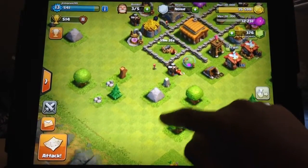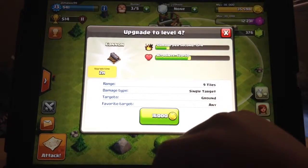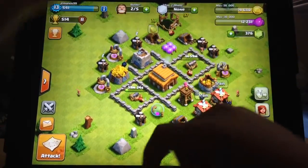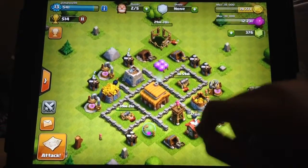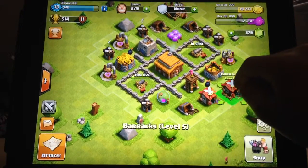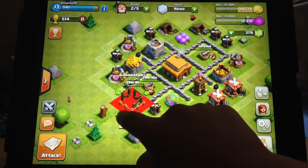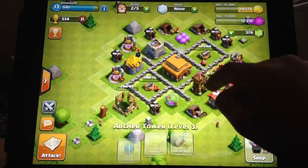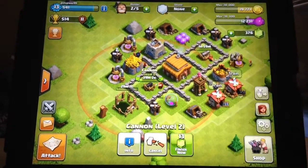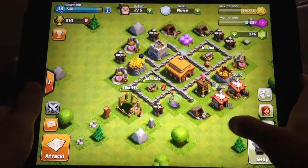I don't want it like that. I think I should upgrade my cannon to level four - way stronger. And I think I should just put the laboratory here. It's well protected, so an archer can't just come in and attack it, because the cannon will attack the archer.